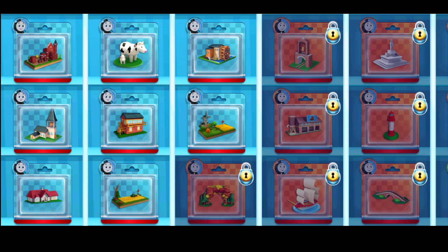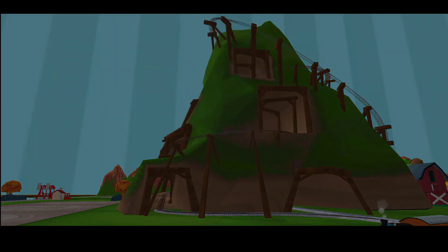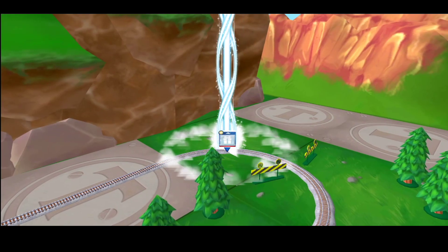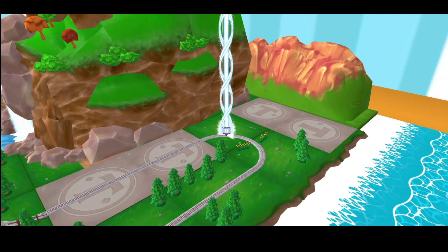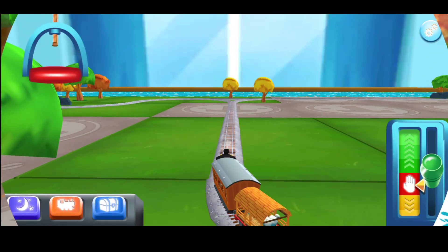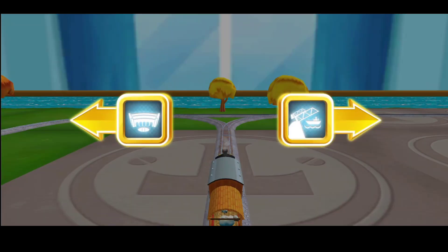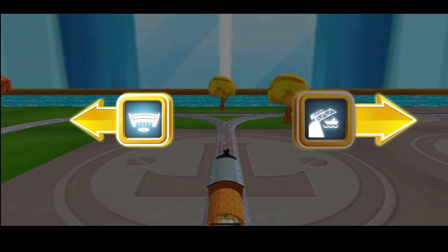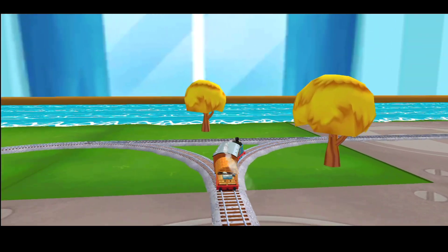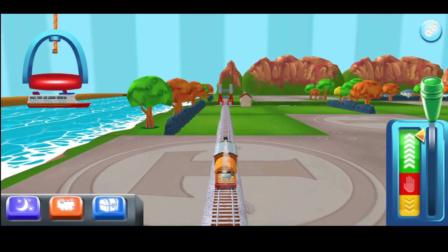Time to pick a special surprise. Follow the beam of light to find your surprise pack. Where should we go next? Left leads to Tidmouth Sheds. Right leads to the Rolling Bridge.